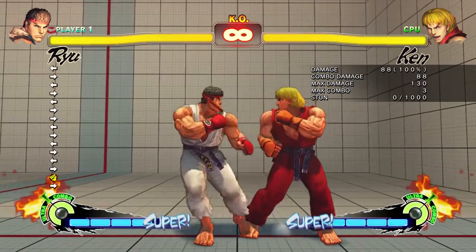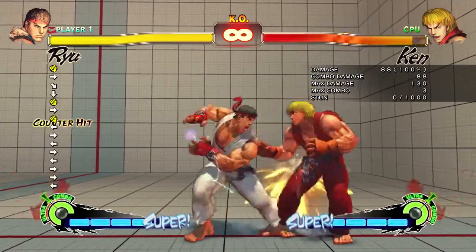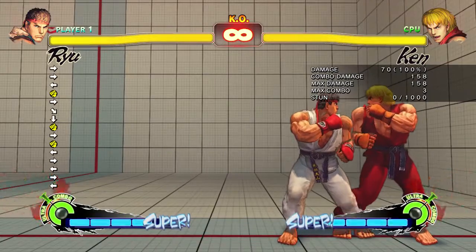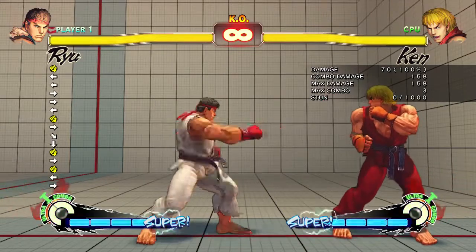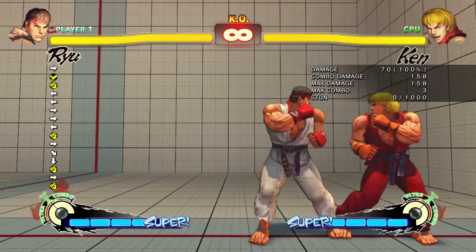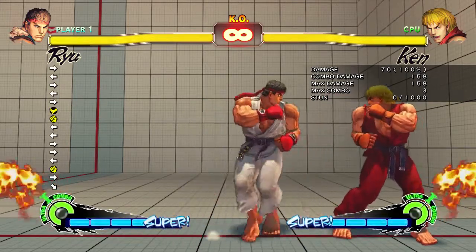For example, I can do a medium punch into Ryu's Hadouken like that. That's called canceling — basically I'm canceling the animation of the medium attack into a special move. I'm not going to touch on that fully now because it's a bit more advanced, but that's one of the key benefits of medium attacks.